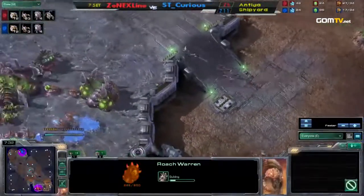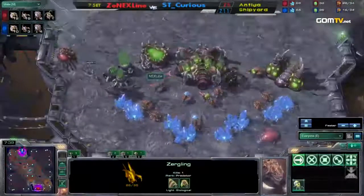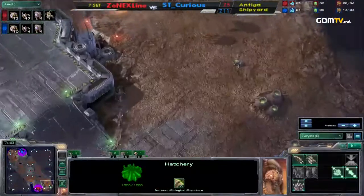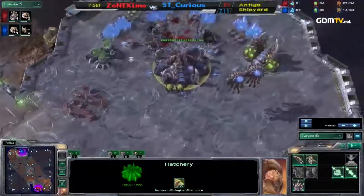Yeah, he saw the Baneling Nest. He knew that Zerglings weren't going to be quite as good, so he's going to make a Roach Warren. But Curious gets in and sees it. He's actually going to use these units to target down drones and stop mining. I really like that — that'll help quite a bit. 10 drones for Curious, 13 for Lion right now.